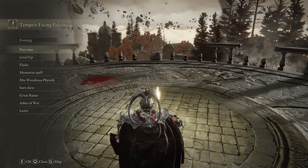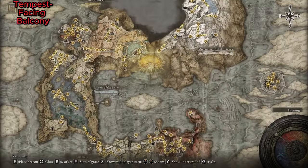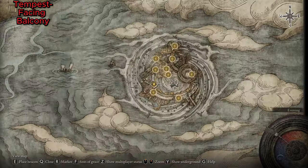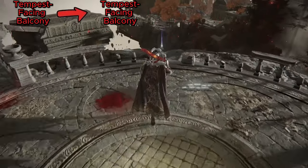The third bell bearing was easy to find, so for the fourth we're going to start out in Farah Missoula at the Tempest Facing Balcony site of grace. You'll start your jog north and try not to trip over it as you approach.